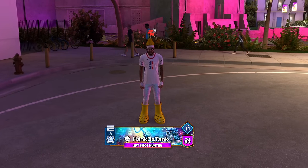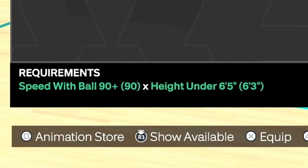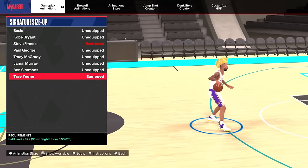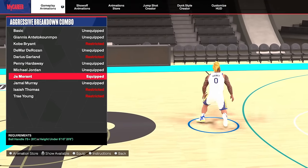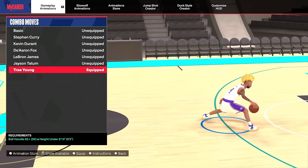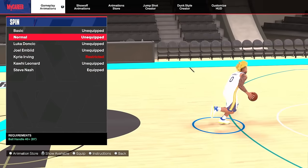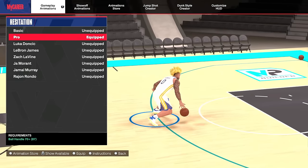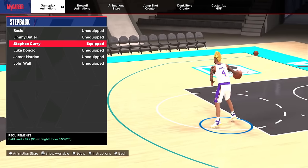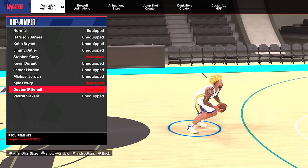For smaller builds: dribble style, go with Kyrie Irving — you need 90 speed with ball. If you have a 95 ball handle, use Steve Francis; 92 ball handle, use Trae Young. For regular breakdown combo, Darius Garland. Aggressive breakdown combo, Ja Morant. Escape moves and combo moves, Trae Young. Crossover, John Wall. Behind the back, Jamal Murray. Spin, Steve Nash. Hesitation, Pro. For step back, Steph Curry — you could also use John Wall or Luka Doncic. For hop jumper, Davion Mitchell.